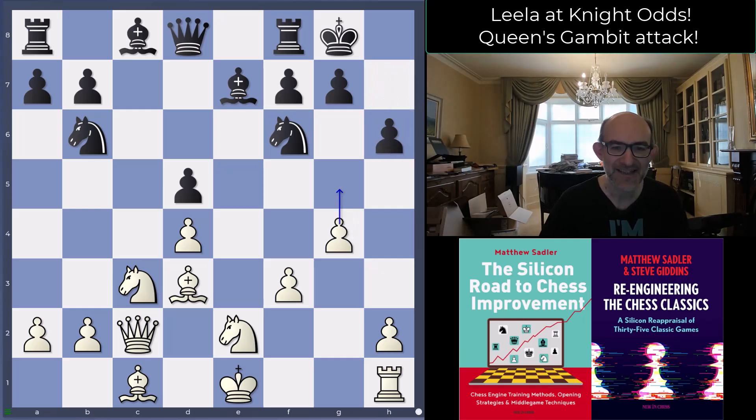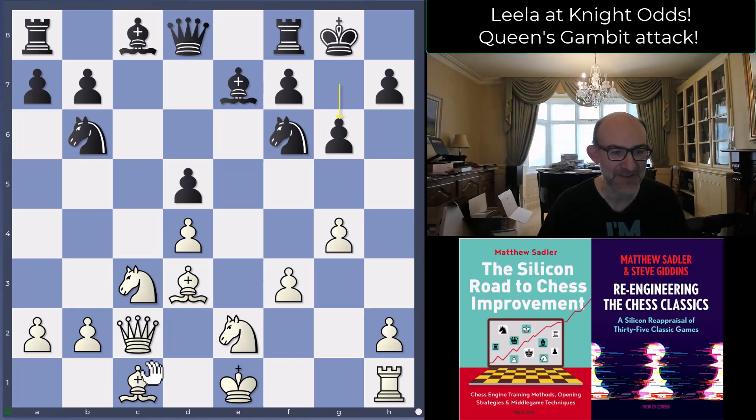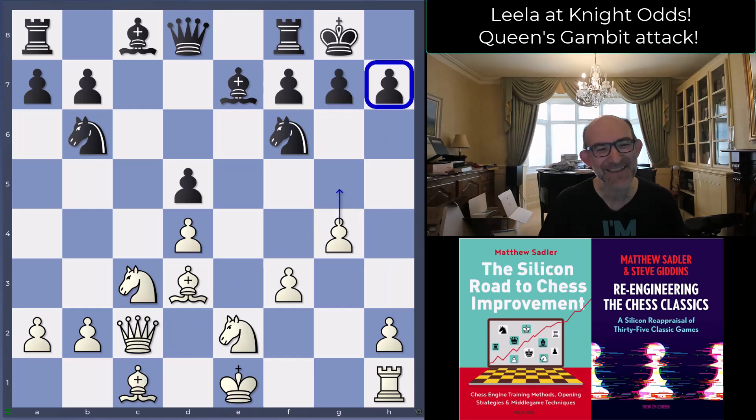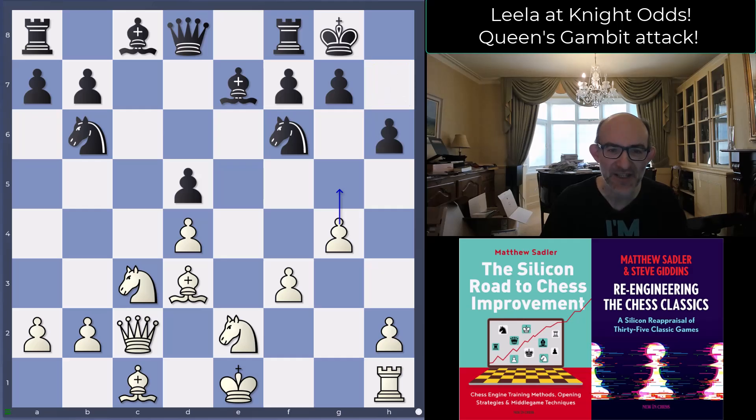If you go h6 then you've got g5, and if you go g6 then maybe after a preliminary bishop h6, playing h4 to h5 quickly and aiming for g6. That's the thing about it — Leela's constantly giving you these positions where you say, not really sure what is a good choice. h6 is as good as any other, but it's pretty clear that you're going to have to face some sort of danger at some stage.